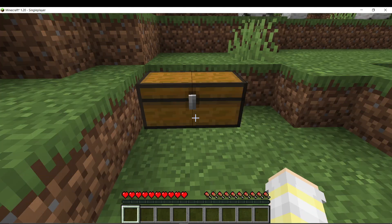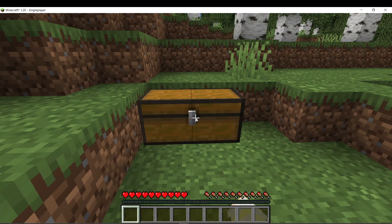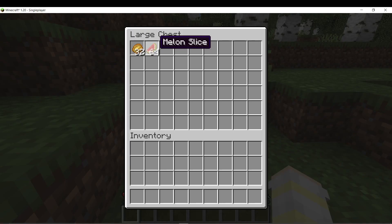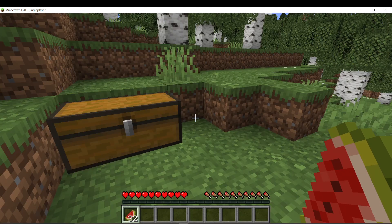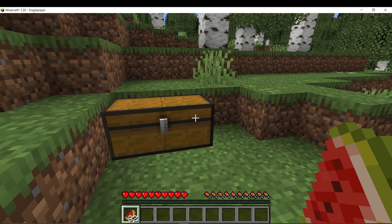First things first, if you want to grab half of a stack of items, simply hover your cursor over the stack and right click. This action will then automatically take 32 items from the stack.